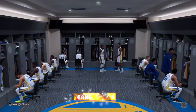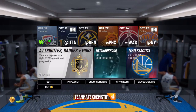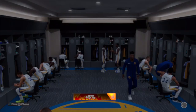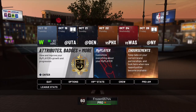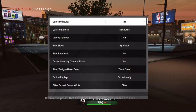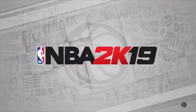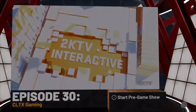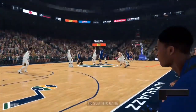Once you finish the first MyCareer game, you can call out your teammates or fans - it does not matter. From this point, all you want to do is go to the neighborhood and put it on Hall of Fame difficulty. This is going to get you more VC - 100 plus VC. Right after you change your difficulty to Hall of Fame, start the next MyCareer game.